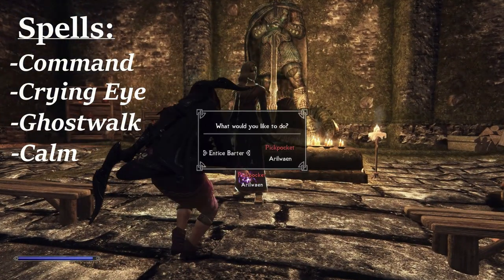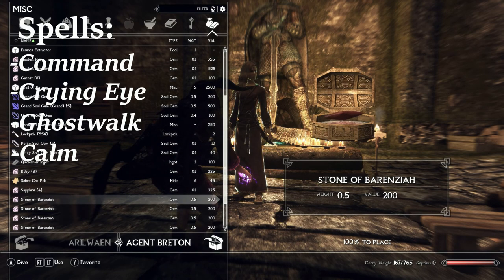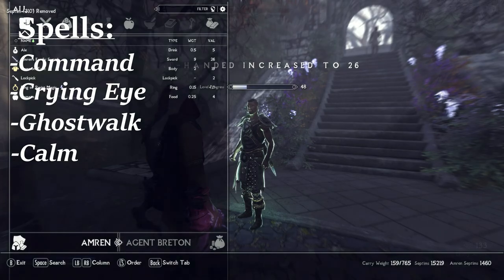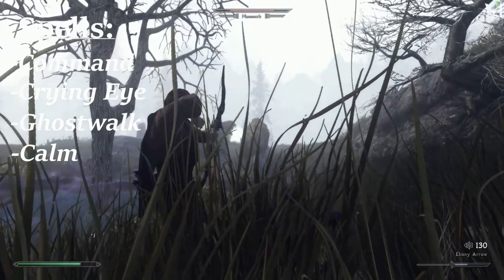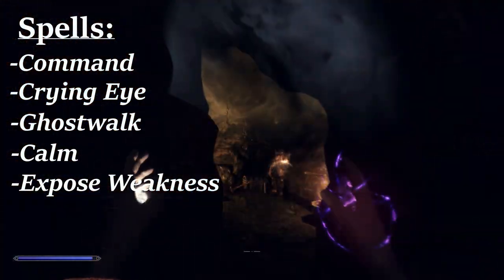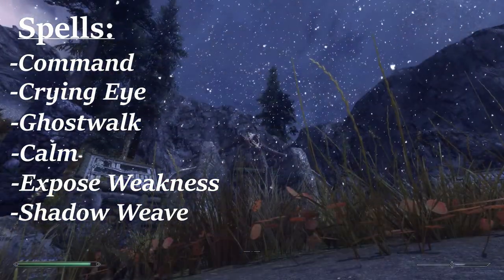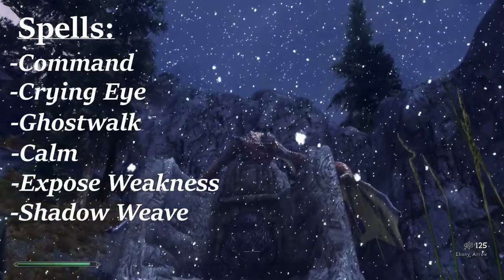The vanilla Calm spell offers utility beyond Command — NPCs under Calm can still be pickpocketed with no violent repercussions, and with the Entice Barter perk any NPC under Calm can be bartered with as a vendor. With the Wilting perk, NPCs under Calm lose a big chunk of armor rating, leaving them open to more sneak attack damage. Expose Weakness, another Odin spell, causes enemies to take 20% extra damage from the next sneak attack — great in conjunction with Ghost Walk. Shadow Weave is a master level Odin spell that gives the player invisibility for a scaled amount of time, and when the invisibility is broken it is immediately regained for the rest of its duration, great for repeated sneak attacks.